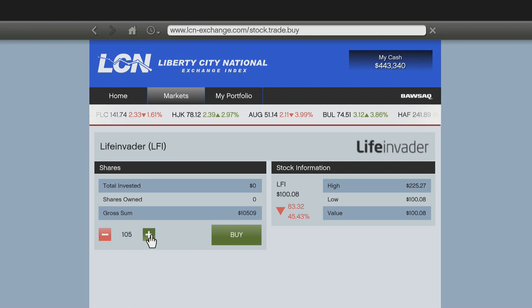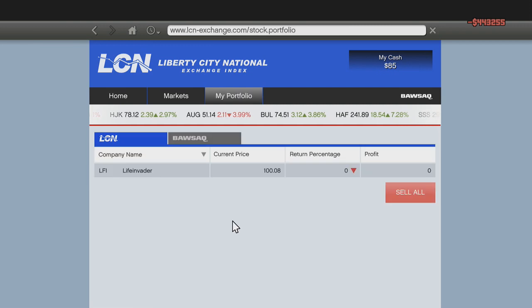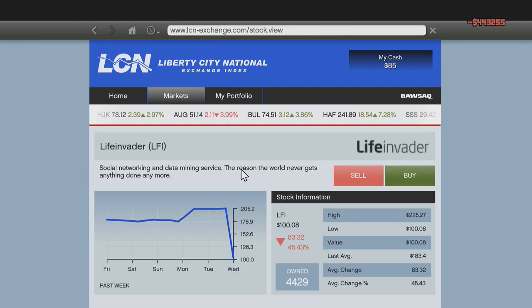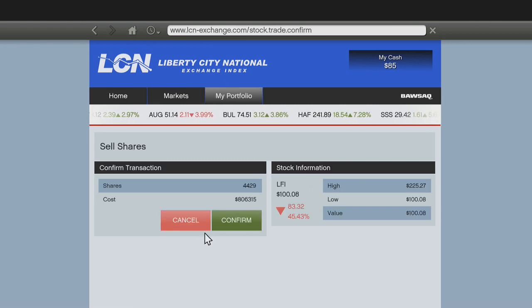Don't worry, it will make sense towards the end of the video. Now after you have put all your money on this, simply what you need to do is buy and follow the screens from this. So go to buy, go to confirm and then go to continue. Now don't go to sell all on the right, click this bar like I did and then go sell and then go to sell all.